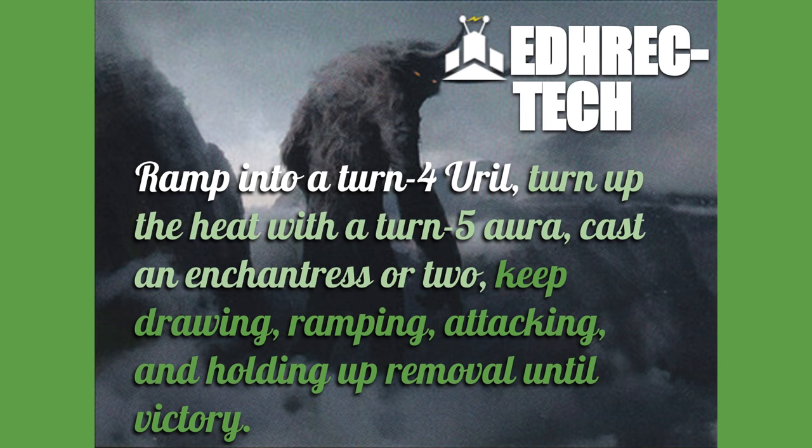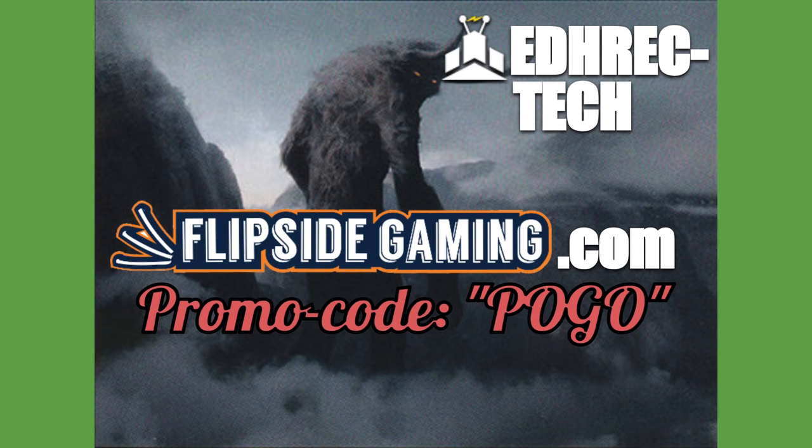Here's the game plan. We're going to ramp to a turn four Ural — a little ahead of curve. Then turn it up with a turn five aura on him to make him big, fat, and scary. Then we're going to cast an enchantress or two, keep drawing cards, keep ramping, keep attacking, and hold up removal effects until we have destroyed the will of our opponents and their life totals too.